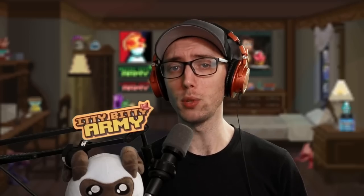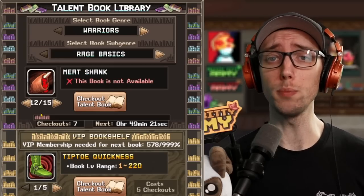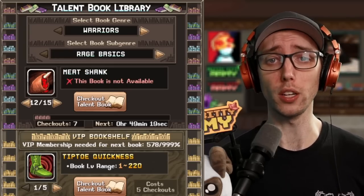You've increased your max level talent. But some talents are not able to upgrade. For instance, Meat Shank for Squire can only be upgraded with the talent known as Blocky Bottles, which requires you to have leveled up the second bubble of the Warrior Cauldron, aka Warrior's Rule.